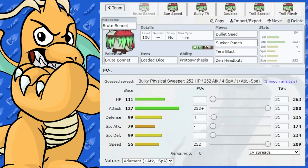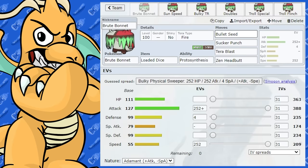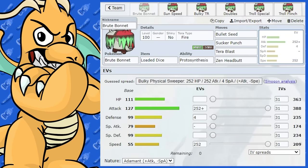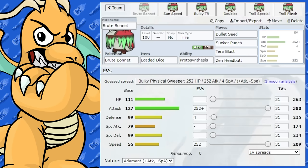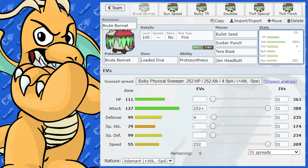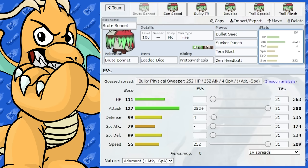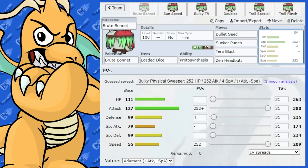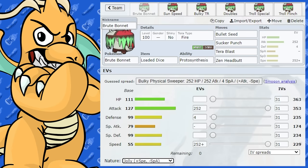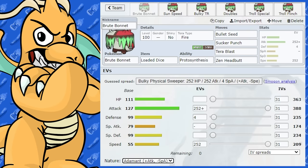The first set I want to suggest is a Loaded Dice set. I used this almost as the game came out, and it actually worked pretty well. We've got Max Attack and Max Speed, Adamant Nature. The problem I see with Brute Bonnet if you're going to run a physical sweeping set is its speed — it's really, really bad. If you go Jolly Nature, that's just not a good use of EVs, so it's better to go Adamant.